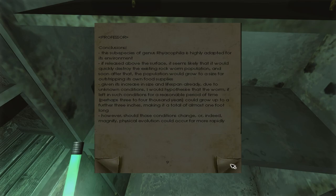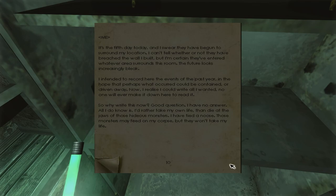'Professor — conclusions: the subspecies of genus Rycophilia is highly adapted for its environment. If released above the surface, it seems likely that it would quickly destroy the existing rockworm population, and soon after that the population would grow to a size far outstripping its own food supply. Given its increase in size and lifespan already due to unknown conditions, I would hypothesize that the worm, if left in such conditions for a reasonable period — perhaps three to four thousand years — could grow up to a further three inches.' So three inches every four thousand years — meaning if they're already this big, they've been down here a long time — making a total of almost four feet long. However, should those conditions change or magnify, physical evolution could occur far more rapidly.